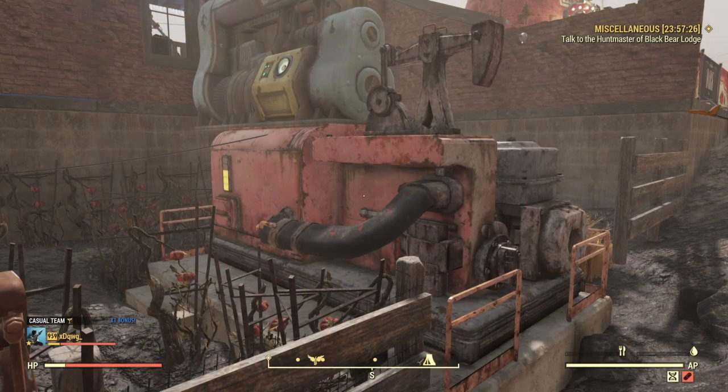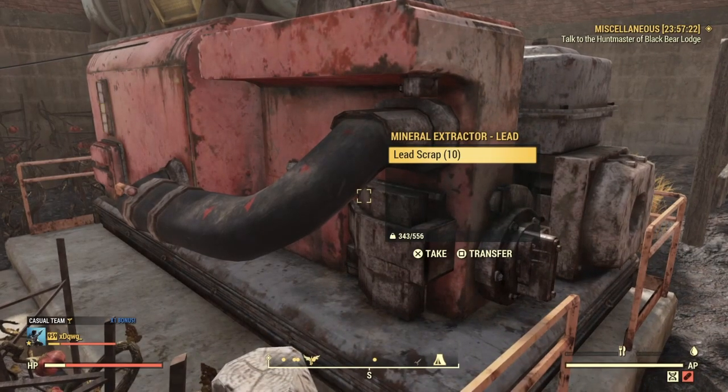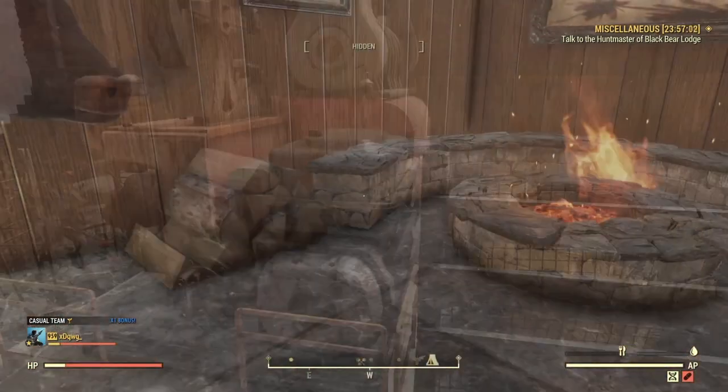The next thing I would recommend is building your camp near a resource extractor. For me I went with lead just for ammo, but it's totally up to you which one you want to go with — I would just recommend getting at least one.